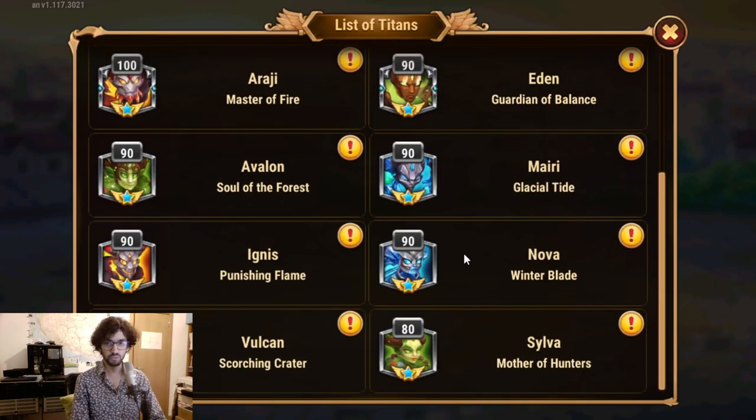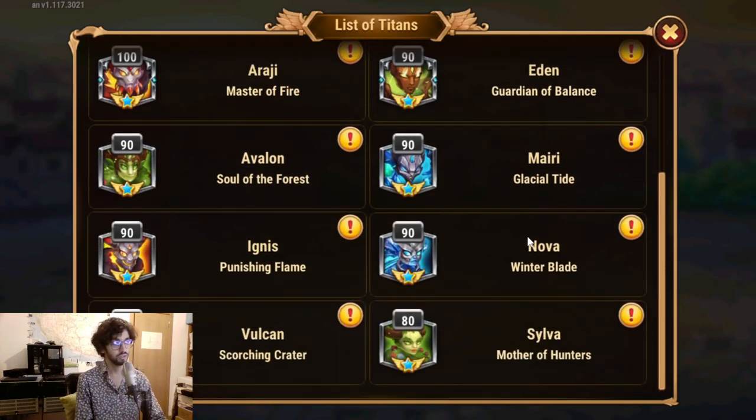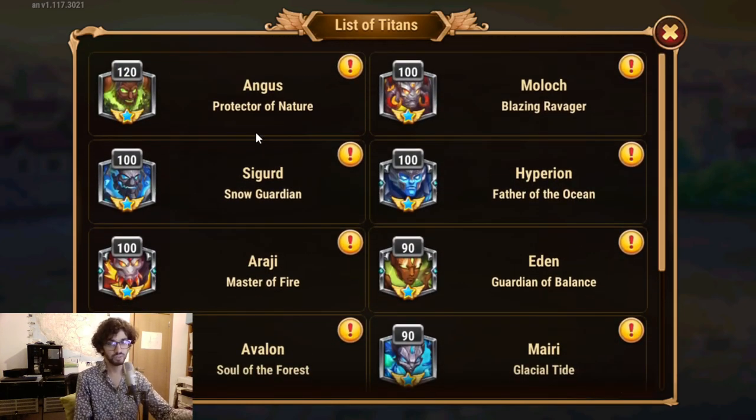I've made another video, which is not published yet, about the priorities for upgrading the tanks, supports, and all that in the titans. Basically it goes like this: I prefer to get my tanks up first, as much as I can, without leaving all the others behind. I pick one tank that I will bring to the higher level first and keep higher than any other titan.